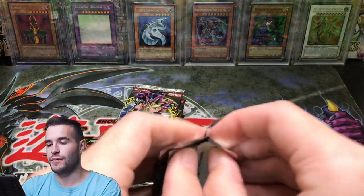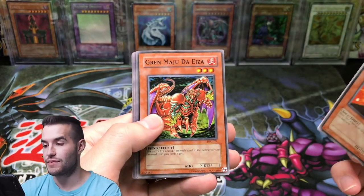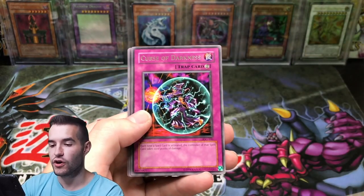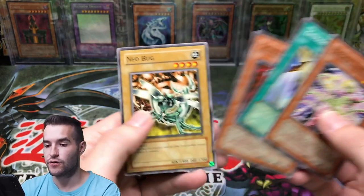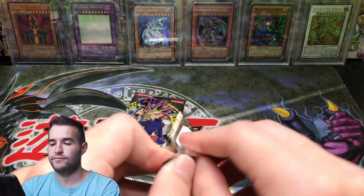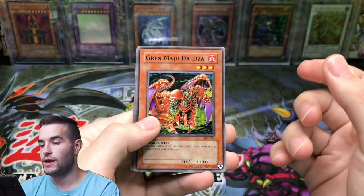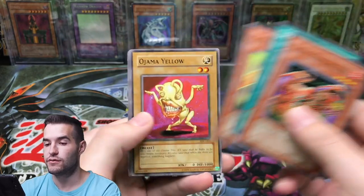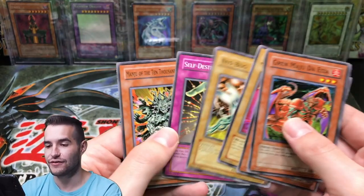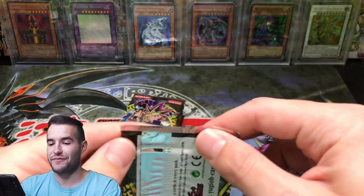I have a good feeling we're about to hit something good. Cannonball Spear Shellfish, Gren Maju De Eiza, Sea Servant Warrior of Darkness, Curse of Darkness, Prickle Fairy, Grenadora, and Neobug. All we need is Chaos Emperor or Black Luster to save the day. Gren Maju De Eiza, Primal Seed, Gale Lizard, Ojama Yellow, and Drillago. Another Drillago, another Curse of the Forbidden Spell — and there's a Manju! Nice. That is a nice value card — pretty expensive.